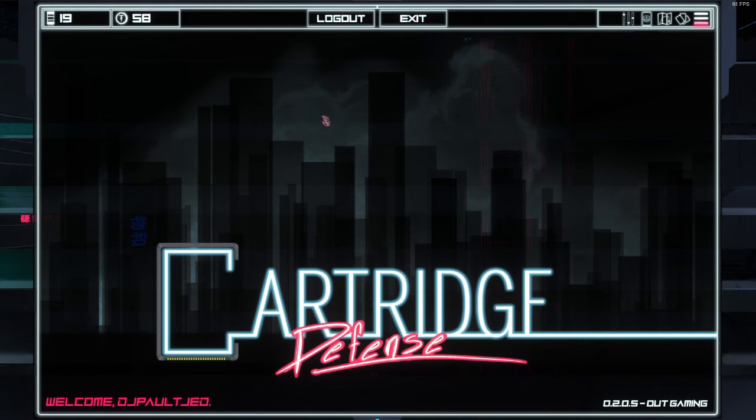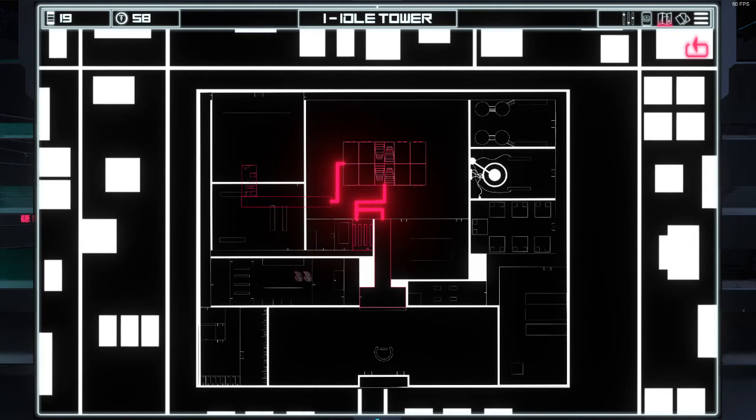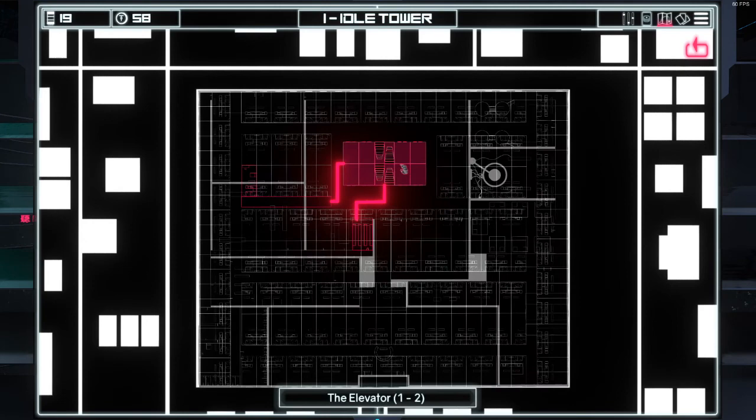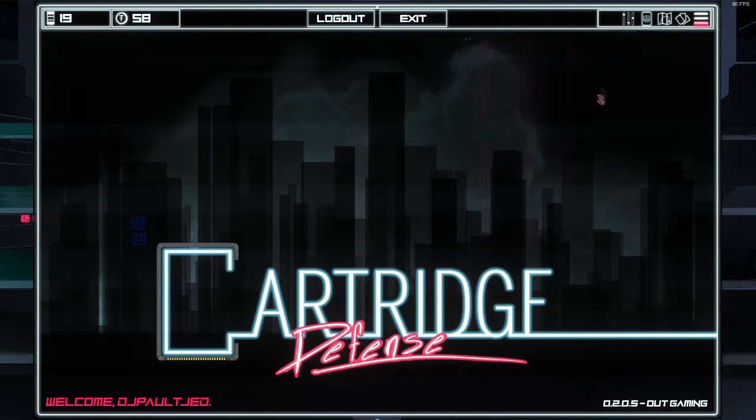With all that out of the way, let's continue and play the game. If I can remember where to do that campaign map — there we go. Let's jump right into it. That's the tutorial, I already did that. The elevator — I think I already did that one as well. I did that one as well. So now we can continue to... Security checkpoint.